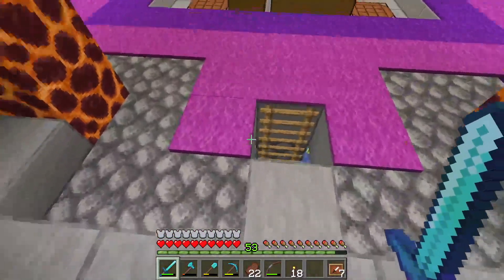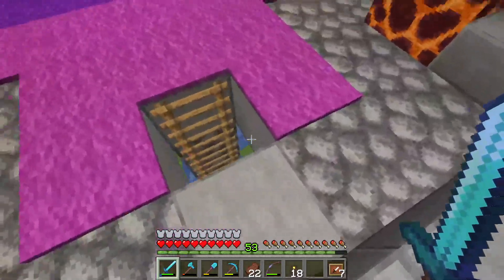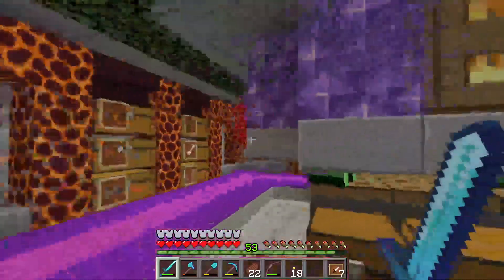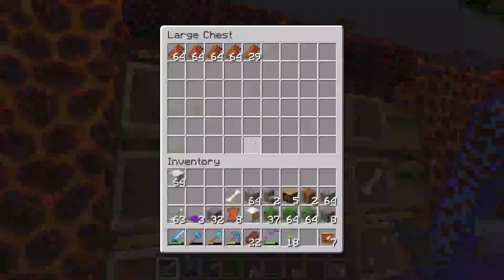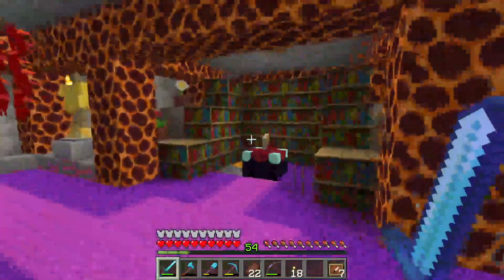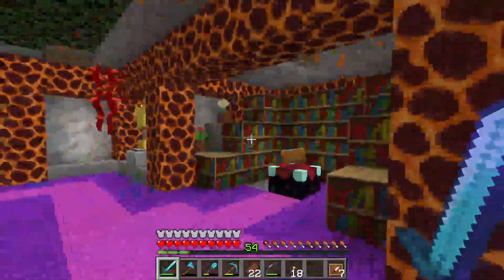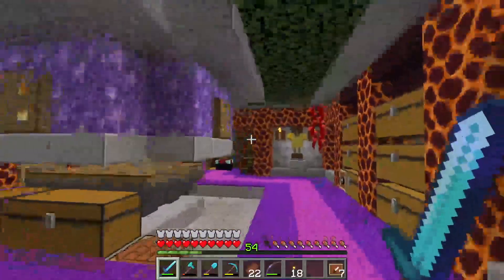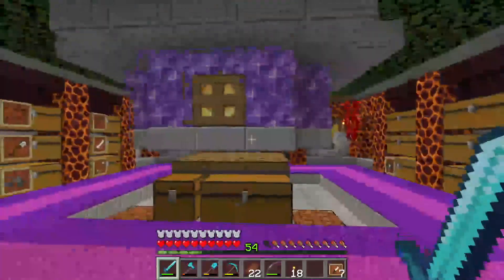I've just kept the exit and entry pretty simple — just a ladder — and I think I'm just gonna keep it like that, keeps it simple. This is it all finished. I've organized heaps of stuff into the chests here as well. This is our room fully finished — the enchantment room is at the back, armor stands on the sides for bits of armor we've gotten from drops. I'm really happy with how it looks — let's go move on to the next thing.